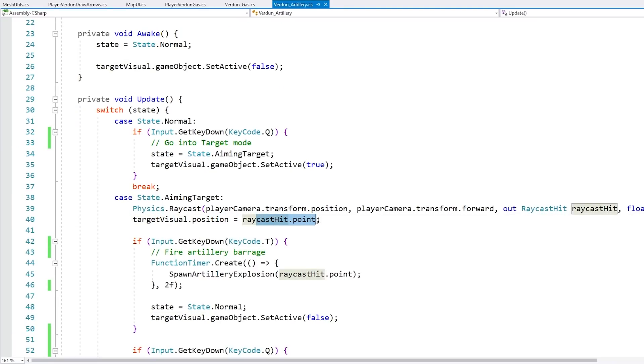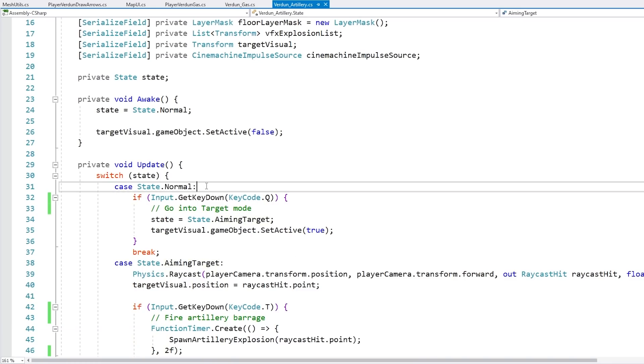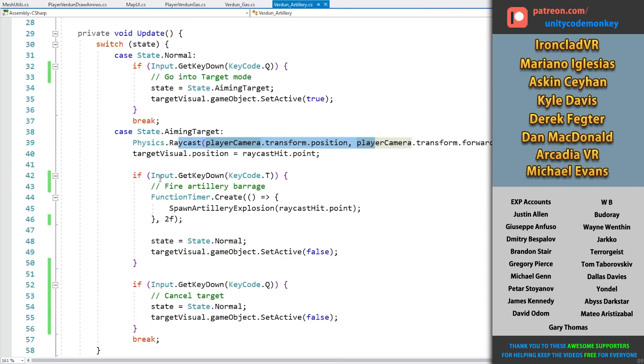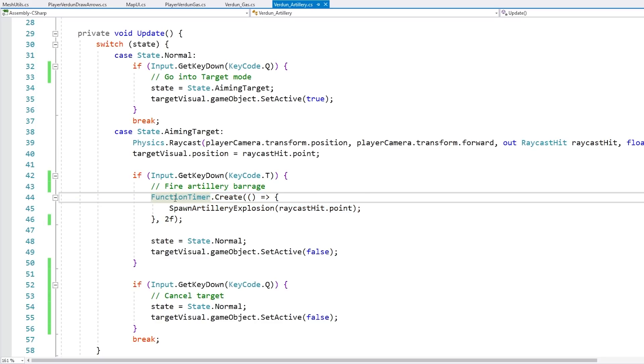All I do is position that object exactly where the raycast hit. For the input logic and state handling, I've got a very basic state machine — just two states, either normal or aiming target. While it's normal I listen to a key input. If the player presses that, we go into aiming target mode and show the target visual. While in that mode it does the raycast, then tests for another key input, and if the player hits that we spawn the artillery explosion. I add a simple timer so it's not instant — just like the game, when you press it, it doesn't explode right away.